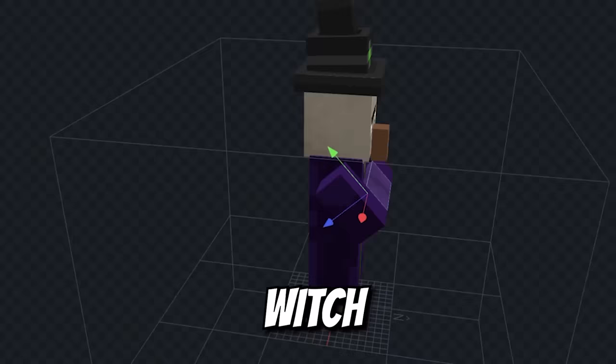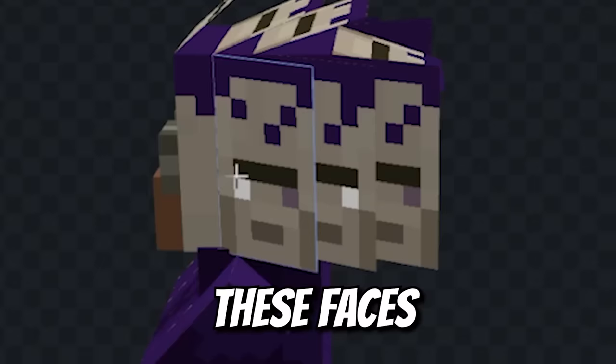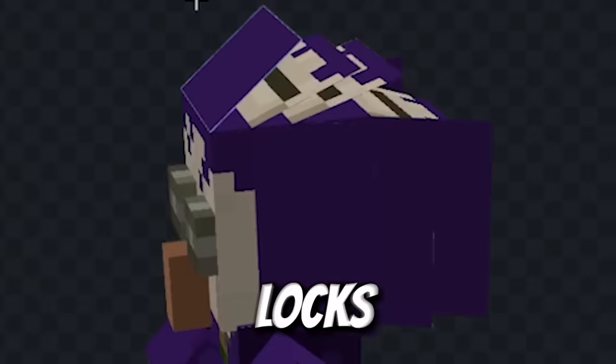Let's turn this witch into an alchemist! She'll need a pair of goggles for safety, of course! Some wild-looking hair! Turn these faces into purple locks! They're ready to make some potions!